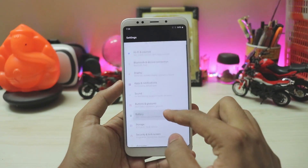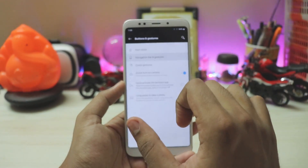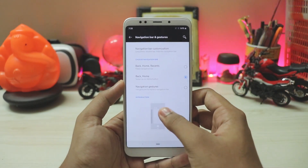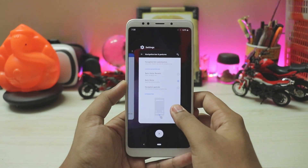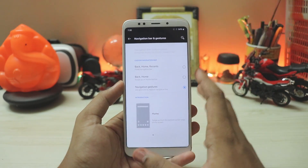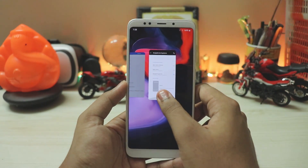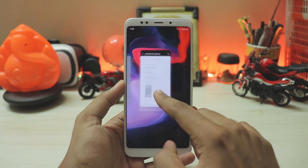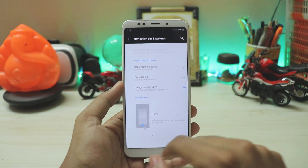If you have notch issues, you can add apps to the override list. Themes, fonts, and other stuff are completely working. Going to buttons and gestures, then navigations and gestures — you have your normal nav bar and the Pixel 3 gestures, which work extremely fluid with no lags at all. The app just snaps into the system and comes back with no hiccups or delays. It's an amazing touch, one of the best after iPhone X — you can quickly jump between apps.